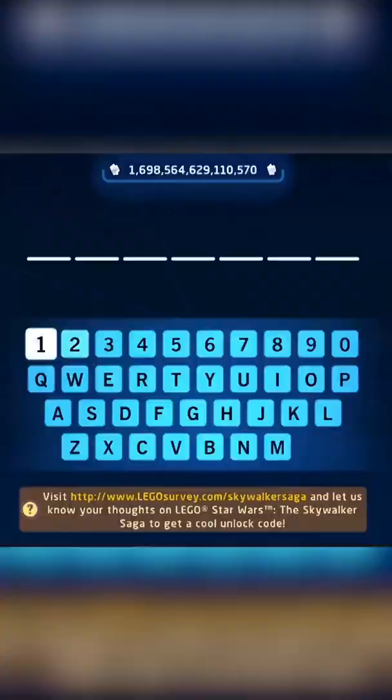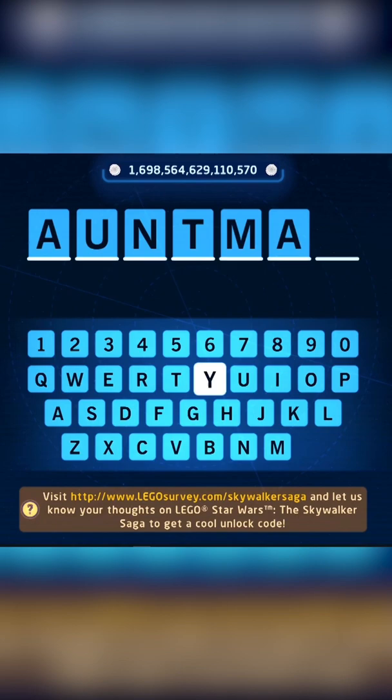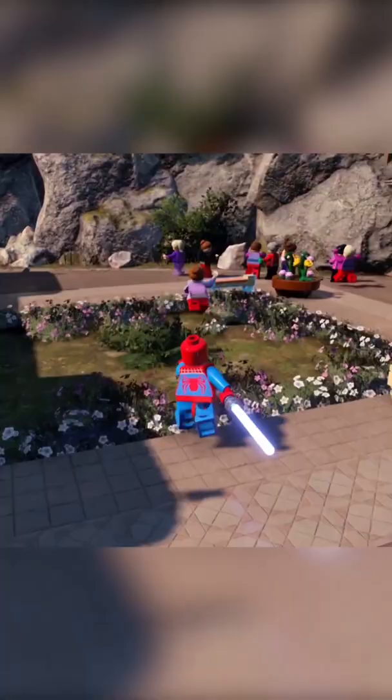This is the cheat code that you will need to use to unlock the friendly neighborhood Spider-Man. Use cheat code... more BS. Oops! What I meant to say was: Aunt May. You'll unlock the secret character, Amazing Web Baller.